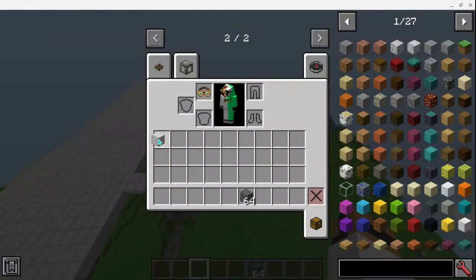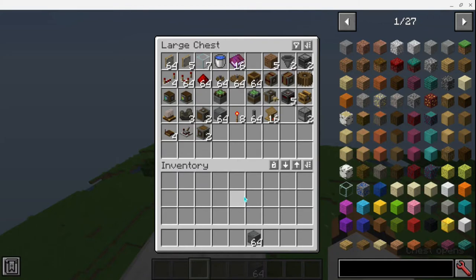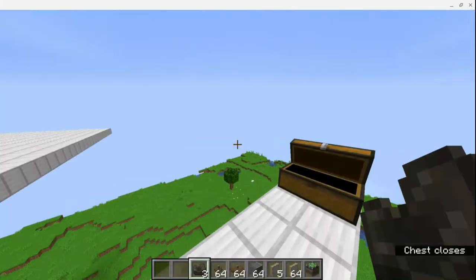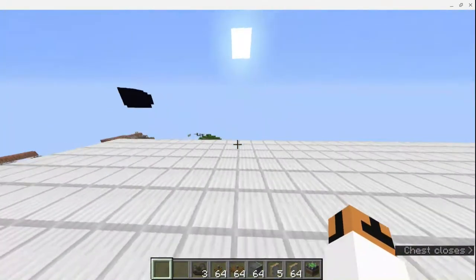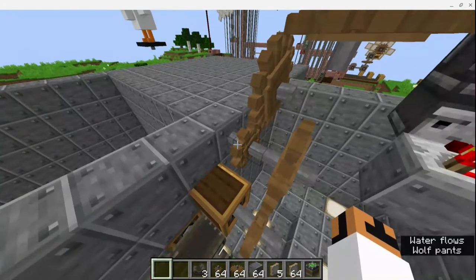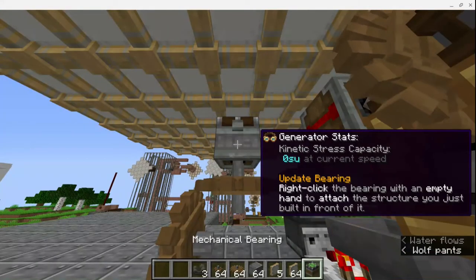I would still recommend keeping your building block of choice on you at all times. Now we're going to build the power source. You can put this anywhere — hence why there's a varying amount of cog wheels and large cog wheels, and potentially a varying amount of belts. The design I'm using has three mechanical belts and cog wheels. Now if we come over here and look at my design, starting from this block, we go one block up and over, two blocks, three blocks tall — we will put our windmill bearing.